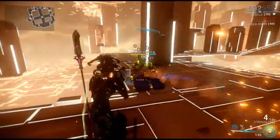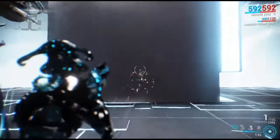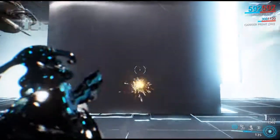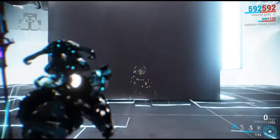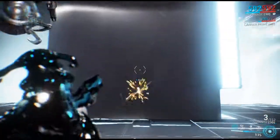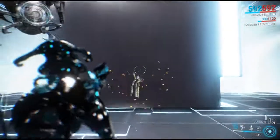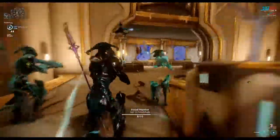Damage isn't the only thing that makes a weapon enjoyable — fire rate and reload rate become quite crucial. The nice thing about the Corinth is it has a decent fire rate and a quite quick reload. You get about five shots before reloading, and the reload is relatively quick. After about the second shot of a new magazine you can start firing again, so you don't have to wait for a full five-round reload, making this gun very versatile. It has a decent range and a very enjoyable sound to it.